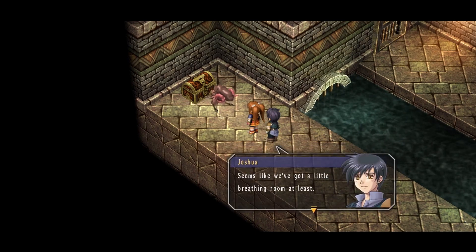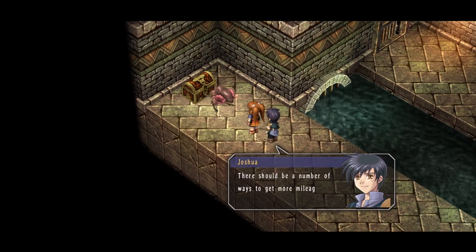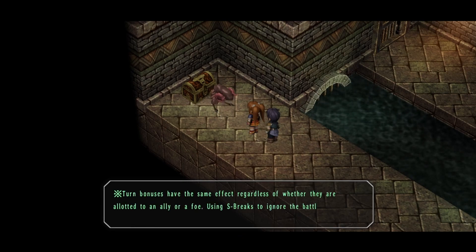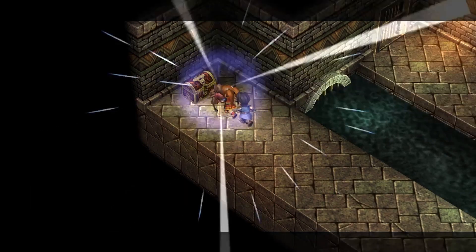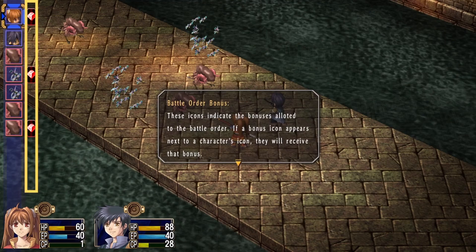It seems like we've got a little breathing room at least. Let's pay close attention to our battle order this time. There should be a number of ways to get more mileage out of our actions during battle. There are several bonuses which can be allotted to turns. Turn bonuses have the same effect regardless of whether they are allotted to an ally or a foe. Using S-breaks to ignore the battle order makes it easy to jump in and strip an enemy from their turn bonus.